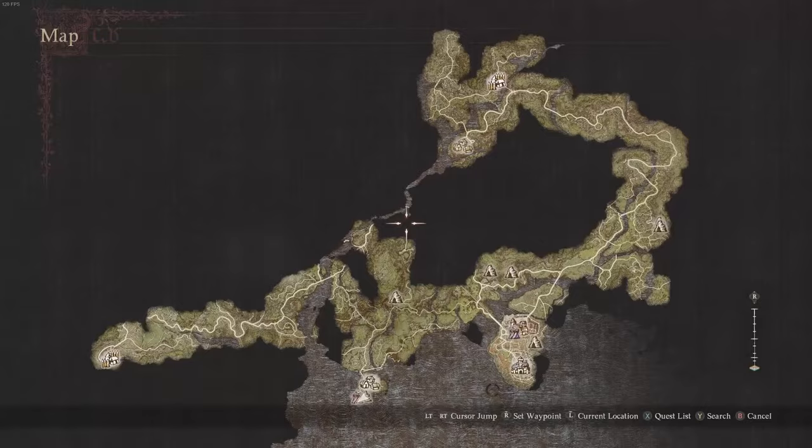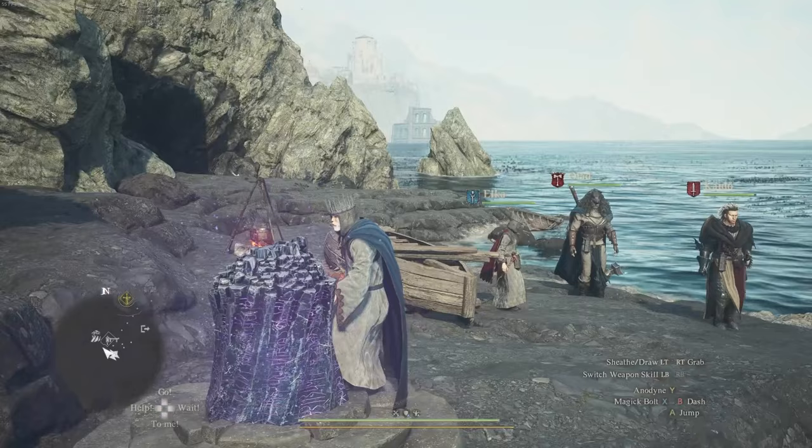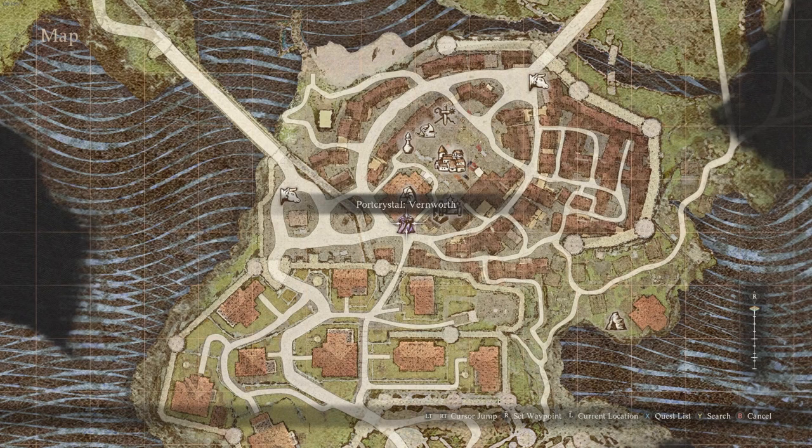You have two main ways of doing it quickly besides walking. The best and arguably the most expensive is by unlocking the port crystals, like the ones you see in front of me. This is a port crystal that you can find in several locations — this one is in Harv Village, but you'll also find one in Vernworth as well, which you can see over here on the map.